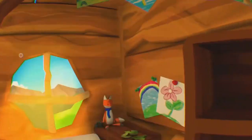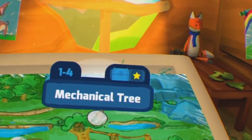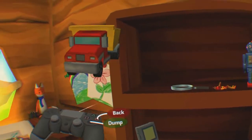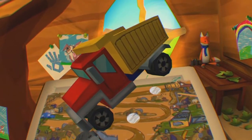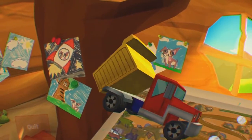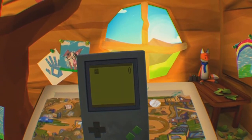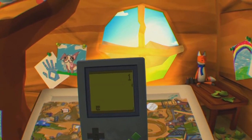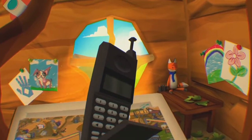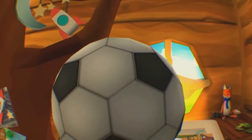The main menu is inside a treehouse. This is where you will select levels to play and will also keep track of what levels you have got a collectable in. When collected, they appear in the main menu and they can actually be interacted with. The interaction is very limited though, and most of them won't hold your attention for long. Simply being able to interact with them is definitely a step in the right direction for collectables in VR games.